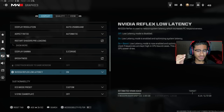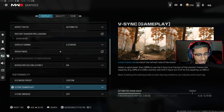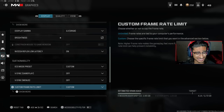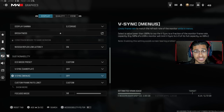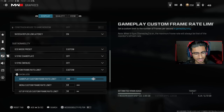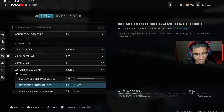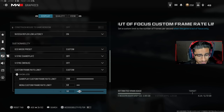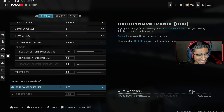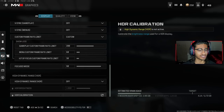Nvidia Reflex Low Latency — basically if you have a stronger CPU than GPU, you want this turned on, that's how it was explained to me. As for custom frame limit, if you play on PC you definitely want to run this. You can increase it to 300 if you want, but run 200 in-game, 60 in the menu, and 30 out of focus so your game doesn't crash when you tab out. HDR — turn it off.